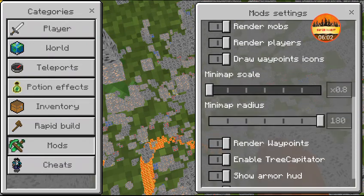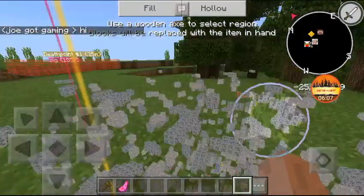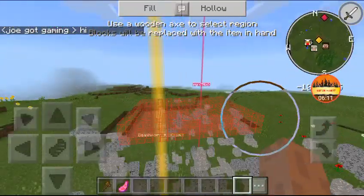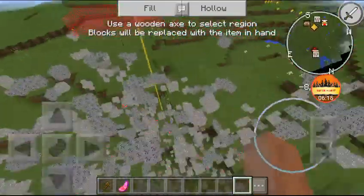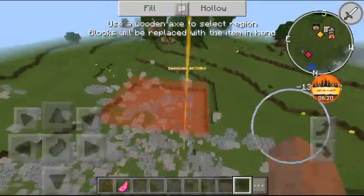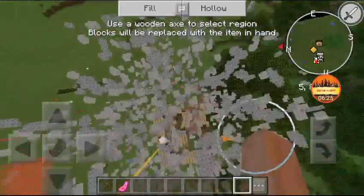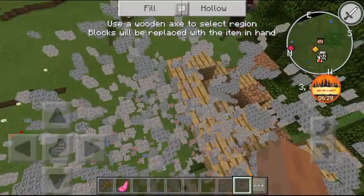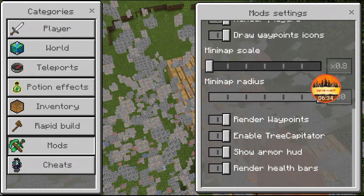The second mod is the Minimap. You can enable it here and use it to find anyone. I'm trying to find Joe — Joe's saying hi — I can see he's on top of a tree.